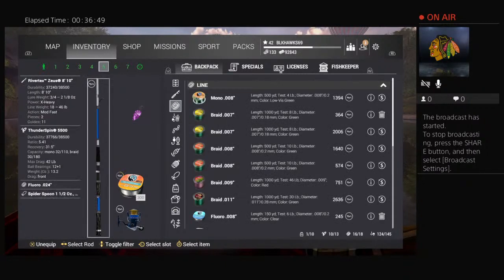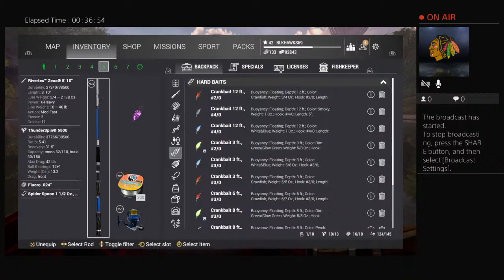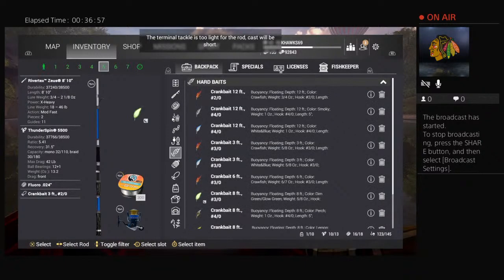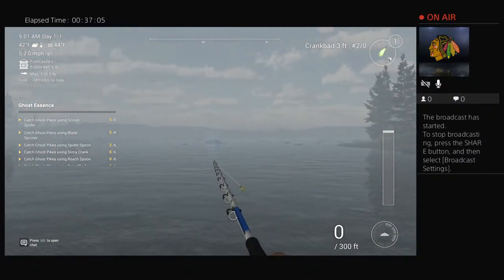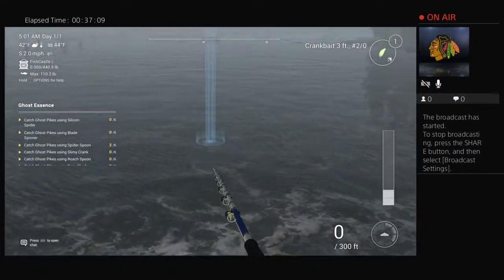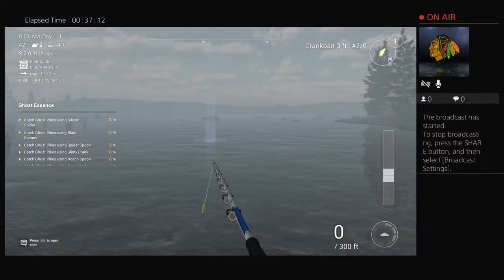I throw on a three-foot crankbait at nighttime, cast to this rock — this is how I fish midnight salmon galore. It's usually a 17-pound fish — just throw it out and reel it in at two or three speed. This will be a chinook salmon. I went to this spot because it was the easiest way to get a chinook.